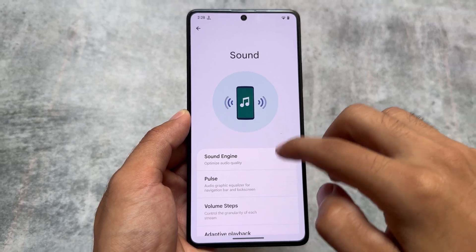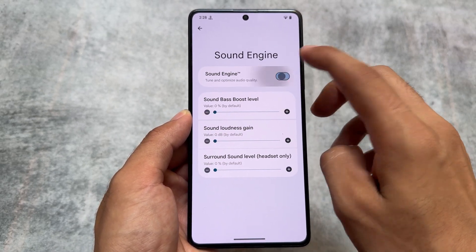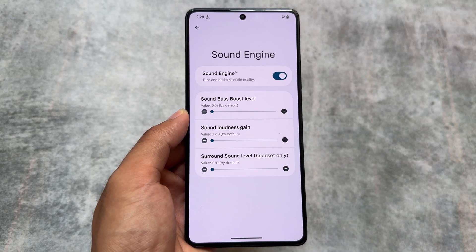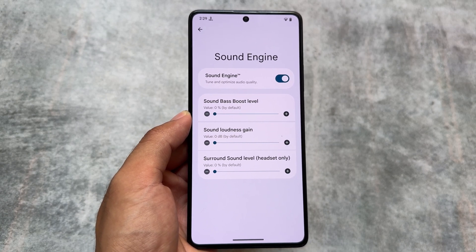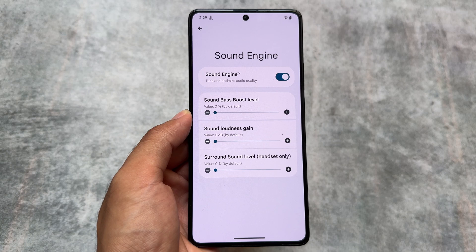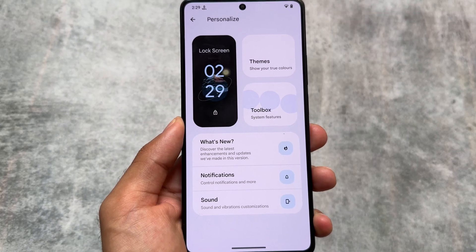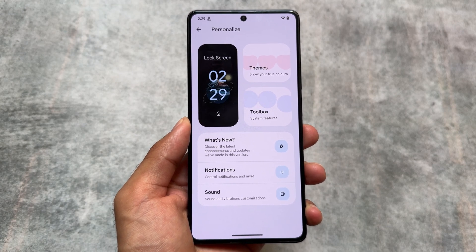Moving on to the sound section — the sound engine. In the previous update, sound loudness gain and bass boost level options were already there. The new addition is the surround sound level, which is for headsets. If you use wireless headphones or headphones, this feature could definitely be useful for you, and it's included with this new update.